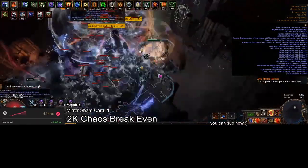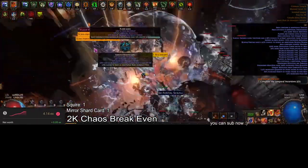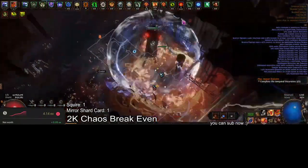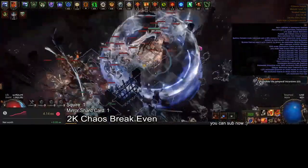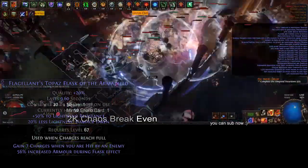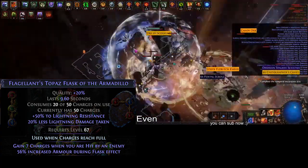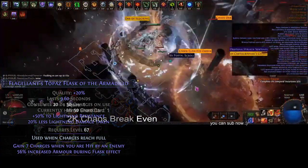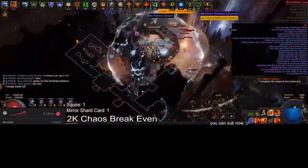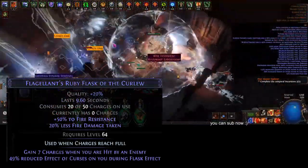Before we do that, let's talk about your flasks. Your flasks might just be bad. If you don't have some of the mods I'm going to mention on your flasks, you should go and buy them, as it's very important for your character's whole defensive profile that your flasks have been invested into. If you don't have increased armor or evasion and you're using Determination or Grace, you need to use those. If you're using Determination, you need armor. If you're using Grace, you need evasion on your flasks. And if you're using both, then you need both. Another really important mod to get is reduced curse effect.